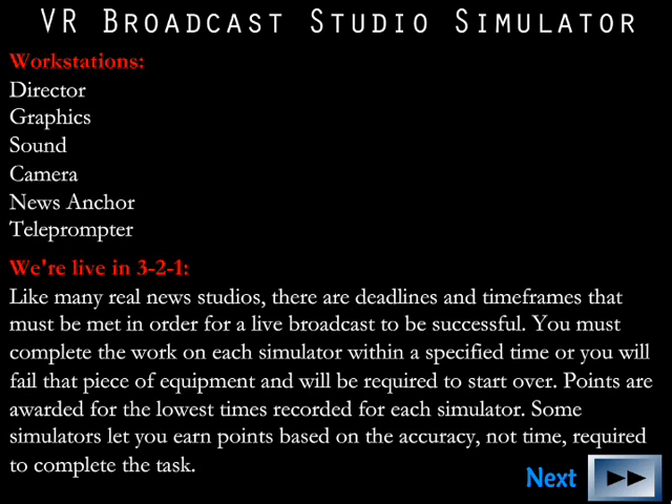You will participate in the following workstations: Director, Graphics, Sound, Camera, News Anchor, and Teleprompter. Like many real news studios, there are deadlines and timeframes that must be met for a live broadcast to be successful. You must complete the work on each simulator within a specified time or you will fail that piece of equipment and be required to start over. Points are awarded for the lowest times recorded, and some simulators let you earn points based on accuracy rather than time.